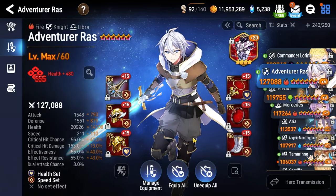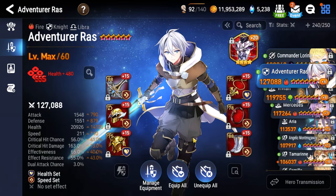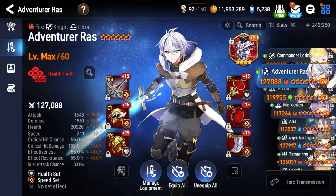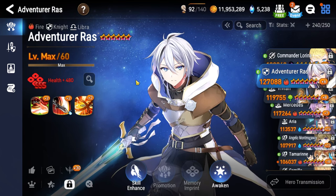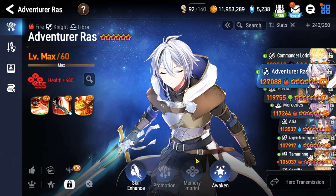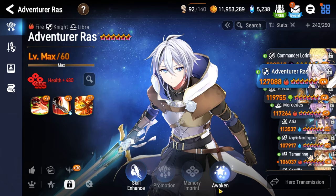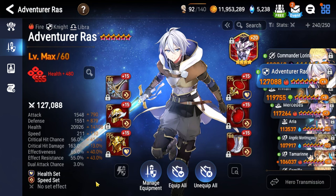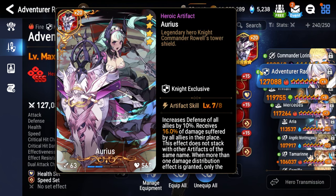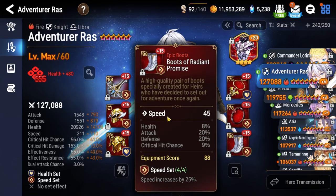In the tank slot, we have Adventurer Raz. If you've been following along with the Abyss series, you already know — best tank in all of Abyss. Level 60, six-star Awoken is ideal; level 50 could probably work. Try to get skills up if you can, and try to get your Awakening skill tree to plus 30 if at all possible. For gear, you just want Aureus as the artifact, health percentage necklace, health percentage ring, and speed boots.